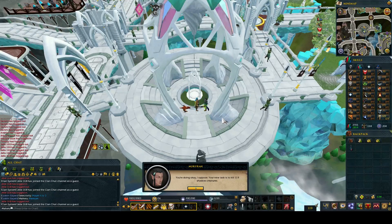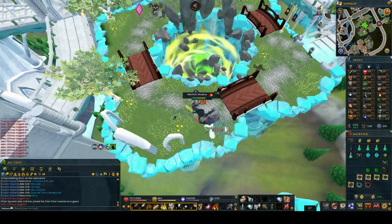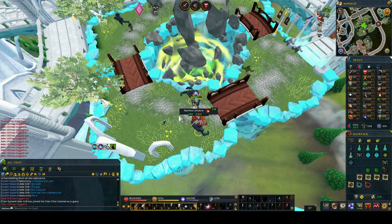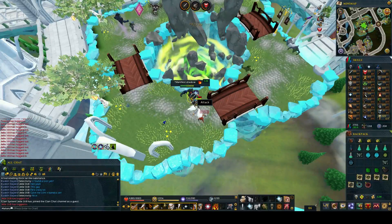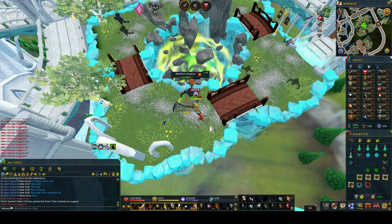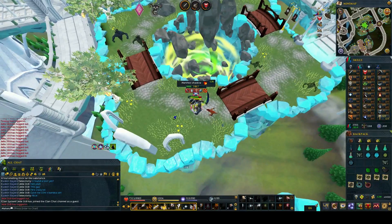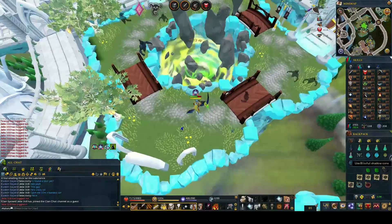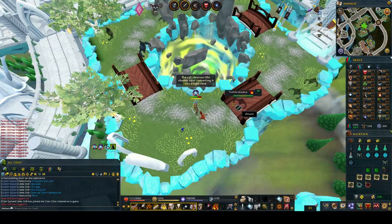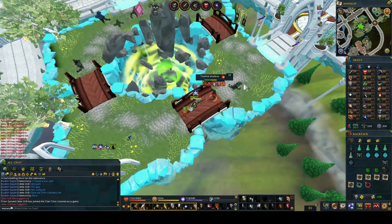Next up I got some Shadow Creatures — I haven't done these in ages so I thought I'd give it a go. Killing the Manifest Shadows was really good XP. You don't really get any money at all — I made about 300k from the whole task — but the XP is great at around 1k XP per kill. With a Slayer assignment of 130 kills, that's 130k XP. Soul Split easily keeps your health up, so it's a nice easy chill task. I quite enjoyed it and I'll keep doing these in the future.